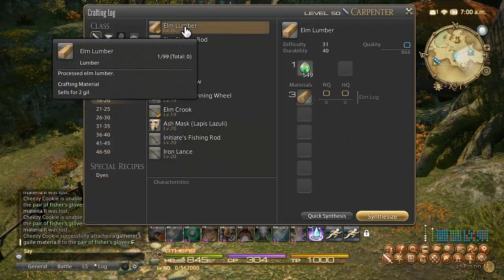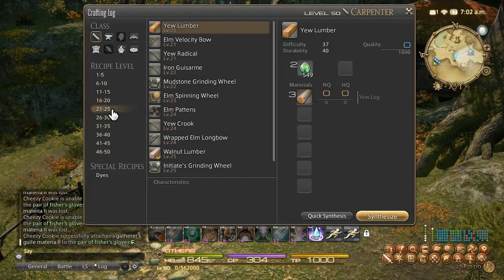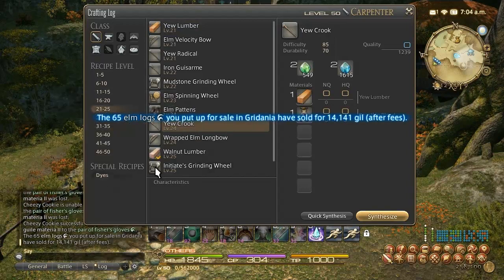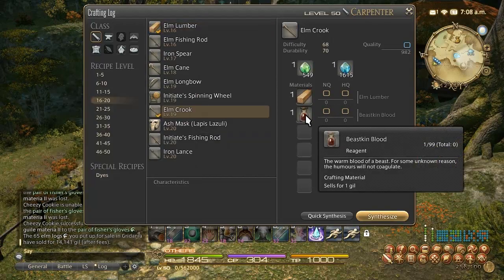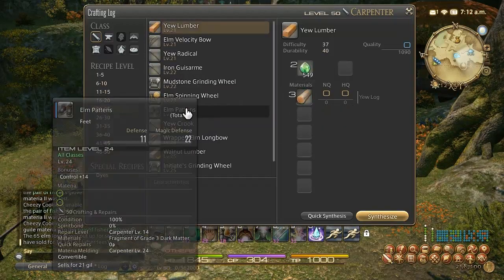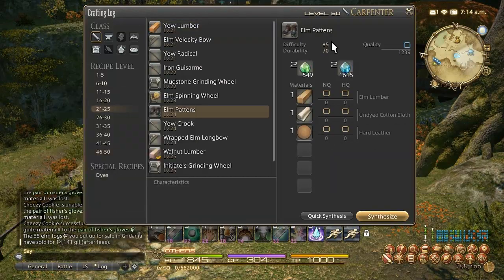From 17 to 21, make Elm Lumber and save it up because you'll need it later. Once you make that, head over to the Elm Crook recipe. Beeswax is off the guild vendor. You'll actually be going down a level but that's fine — if you maximize quality you'll get good experience. You can take that all the way up to level 24, or even cut it at 23 and then switch over to Elm Patents, depending on the prices you can get materials for.